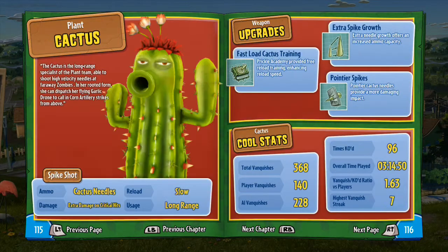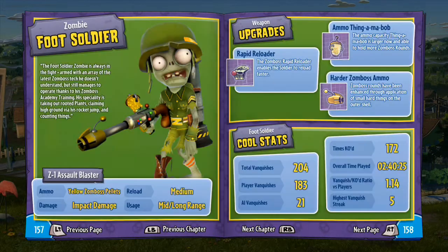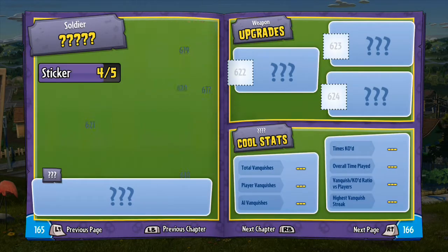Now we go to the next chapter — Chomper, Cactus — and then the Zombies team. You get to that and it will show you the zombies and all your stats and everything for that as well, plus your spawnable zombies. And again it will go through everything with the Foot Soldier and all his abilities.